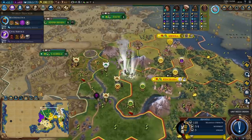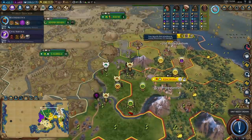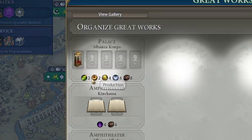Finally I get a relic. Look at this - two food, two production, four gold, four faith and eight tourism.